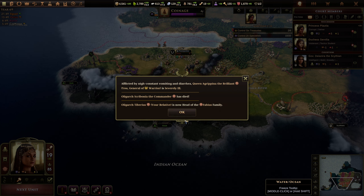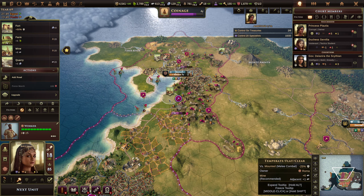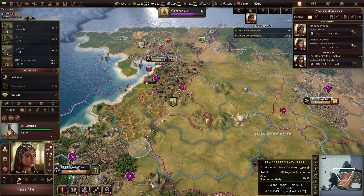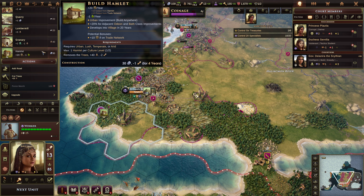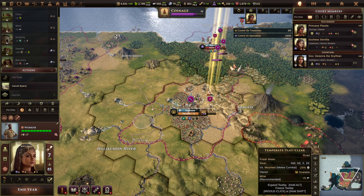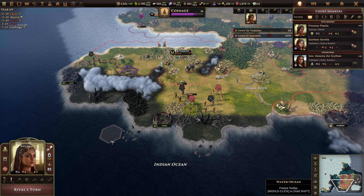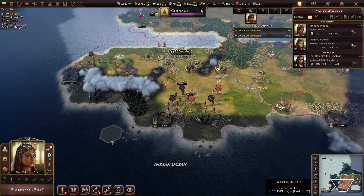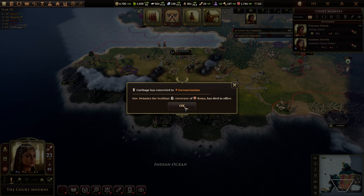We're losing a lot of people here and my general is severely ill. Add the road. Build the hamlet. You want the hanging gardens, don't you. Build a quarry. Add the road — making sure we are going to do all the things that we need to do. Another governor has died.